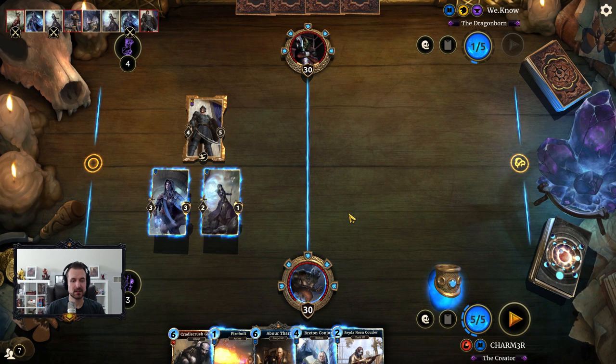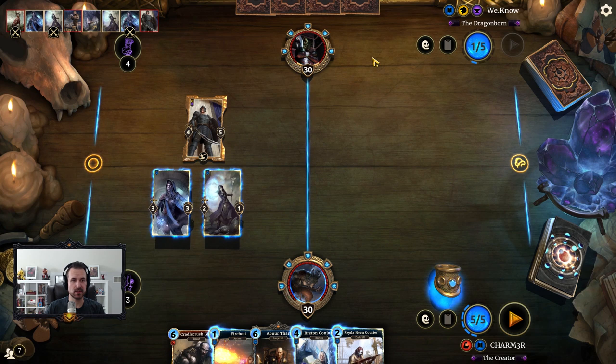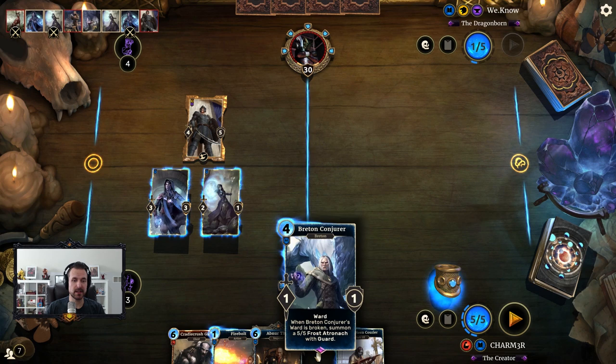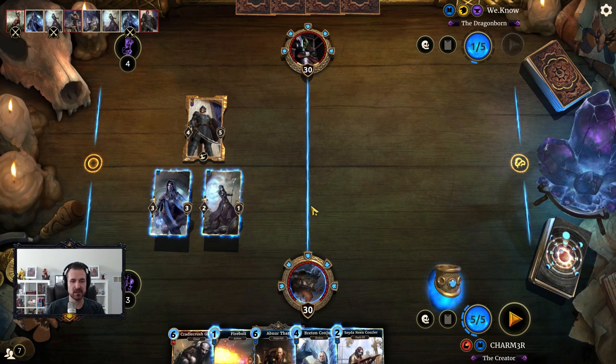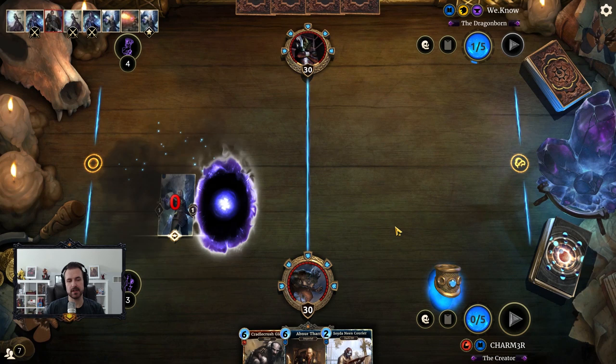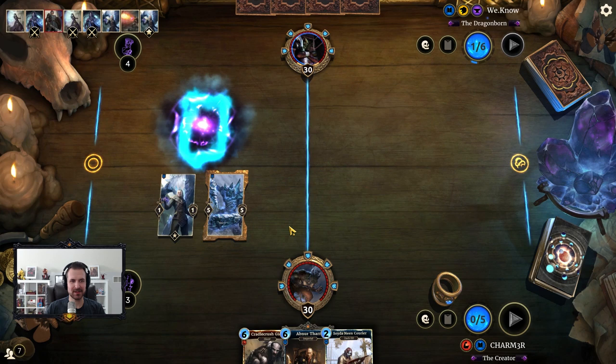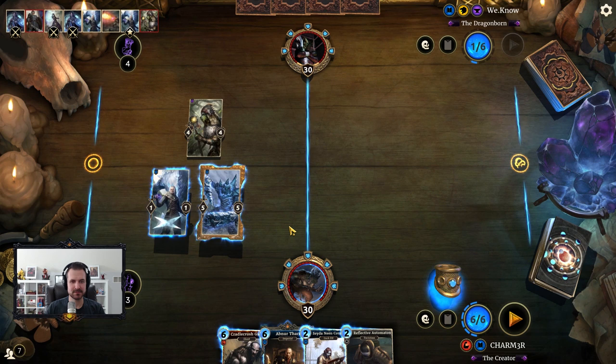There are a couple of different ways we could do this. We could use Firebolt, or use Satayne here and make a trade that keeps the three-three alive but doesn't do anything else, or we could just double trade in and use Conjure then immediately Firebolt ourselves — I think that's the most tempting option because it gives me the best board development. The number of control Tribunal players I've run into this month is so small, and naturally as soon as I jump on a midrange list, that's what I start running into.